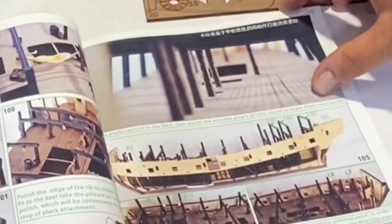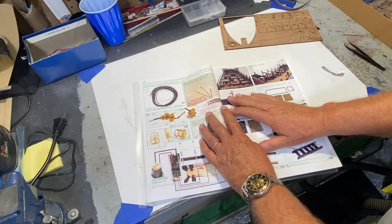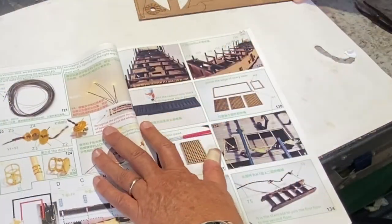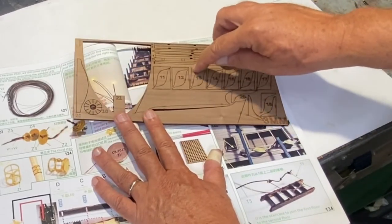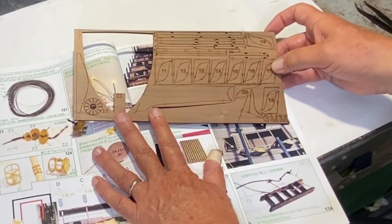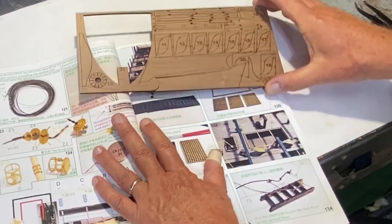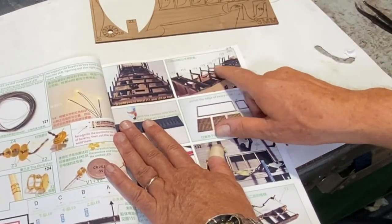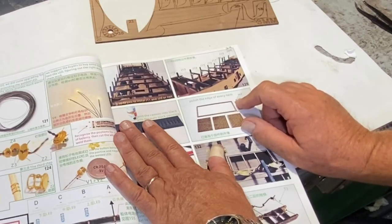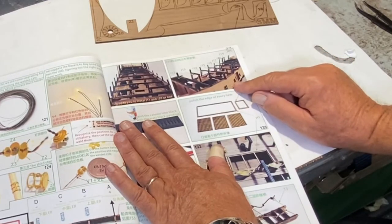The next step will have me start putting panels on, but by looking ahead a couple of pages you discover there are some supports - I think at a 90-degree angle - that go from the floor of the upper deck framing. There are about 10 of them. I'm going to go ahead and install those before I attach the side piece because it's just easier to access.